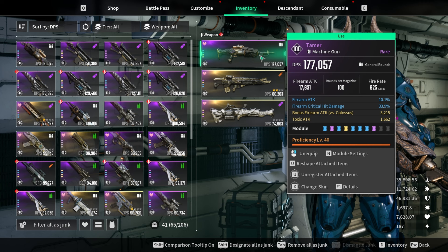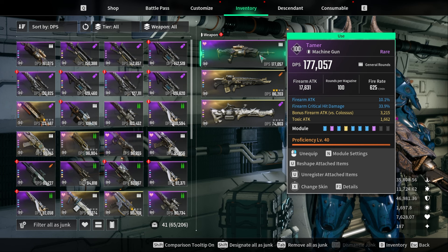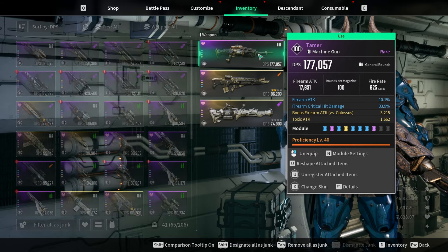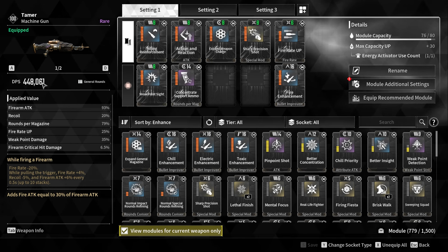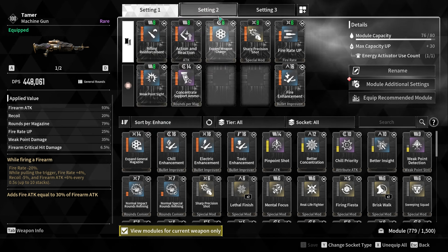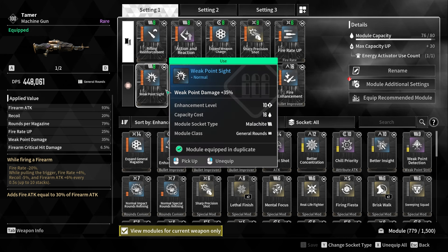If we want to talk about sub stats, I would say firearm attack, get some sort of element like toxic, and get bonus firearm attack versus colossi. For the last slot, you can go with whatever — I would prefer weak point over firearm critical hit damage. Once you have firearm attack, an element, and bonus firearm attack versus colossi, you're probably pretty good on sub stats. The one thing to know is that the outright DPS shown doesn't really matter a ton because you get a ton of hidden DPS from sharp precision shot, increasing rounds per magazine, elemental damage, and weak point damage.